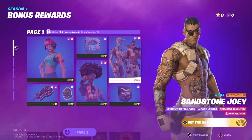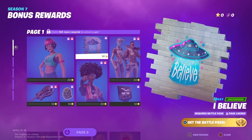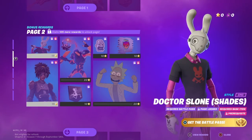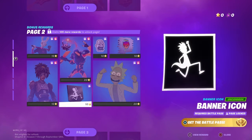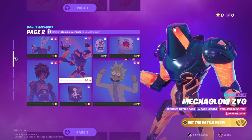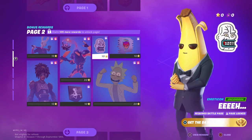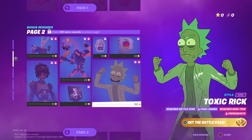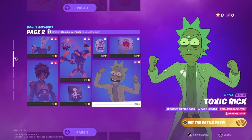Sandstone — his name is Joey, if you guys didn't know, my name is Joey as well. Then we got Goggleman mask, Dr. Sloan with the rock and shades, Rick banner icon, Mega Glow Zyga which I think is pretty cool. We got an emote, Sunny skull emoticon, and then Toxic Rick — I think Toxic Rick looks pretty cool.